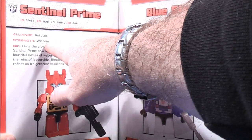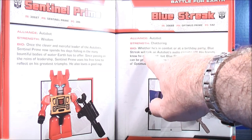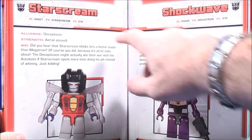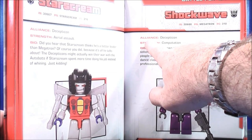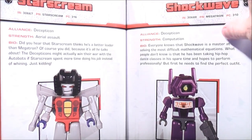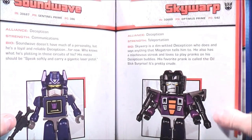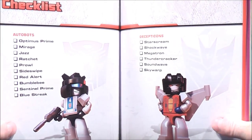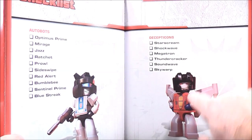Pages 20 and 21 give you Sentinel Prime and Blue Streak — alliance, strength, and bio for each. Then we come to the Decepticon side: there's a picture of Starscream, then Shockwave — all with their alliance, strength, and bio. And then here's Megatron and Thundercracker, and here's Soundwave and Skywarp.